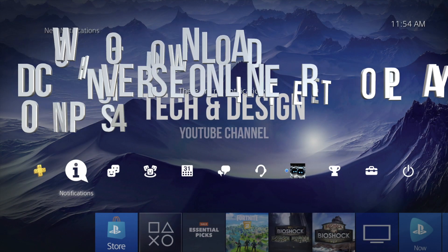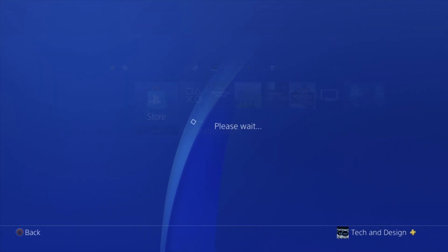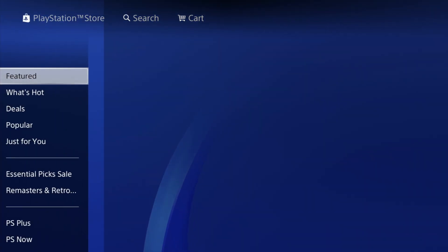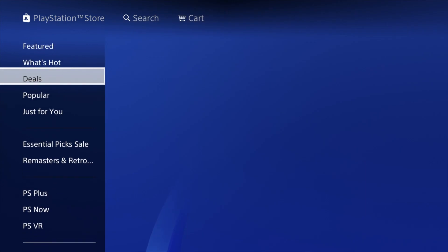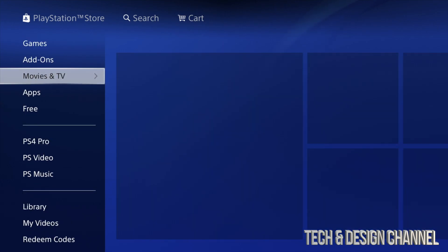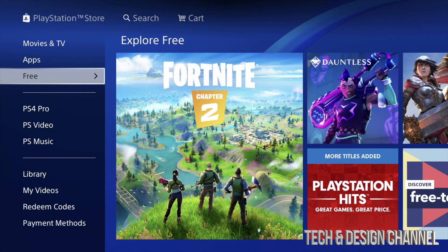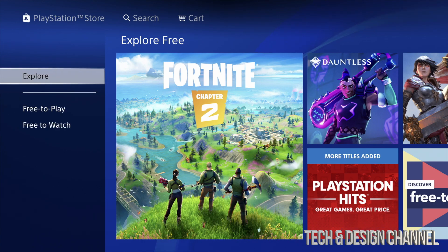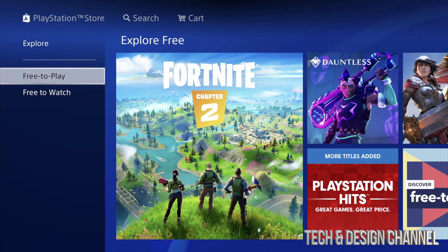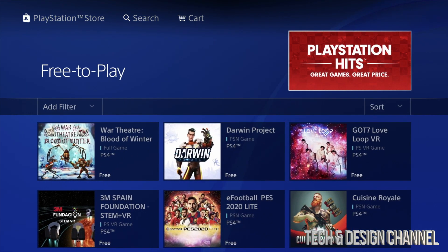Hey guys, in today's video we're going to be downloading some free games right here on your PlayStation. Let's go right into your store — on the left-hand side we're going to see a ton of options. Let's scroll down and we should see a section where it says 'free.' All these apps right here are free, so let's click right there. We can click on 'explore,' or if you just want to see the games go right into 'free to play.'